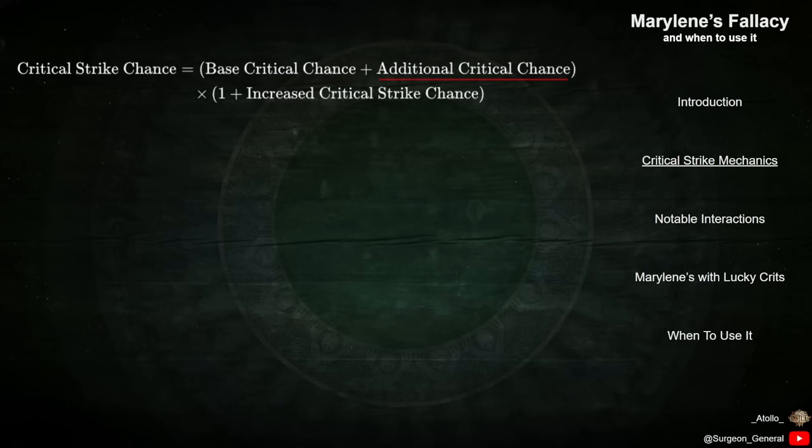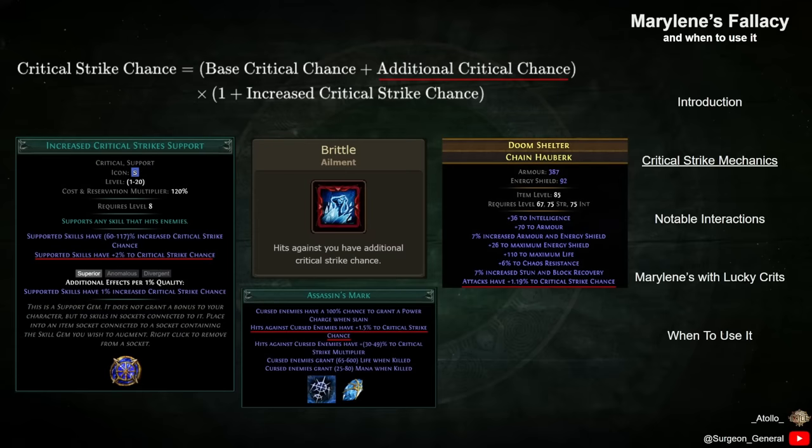To add to this, there are many sources of additional base Critical Strike Chance. Commonly used sources include skill gems such as Increased Critical Strike Support and Assassin's Mark, the Brittle Ailment, and mods on equipment like Influenced Body Armors and Corrupted Implicits on Gloves.